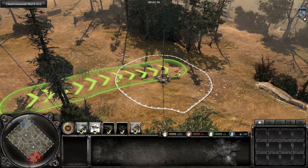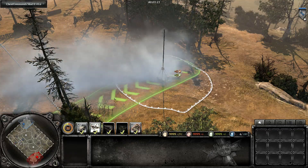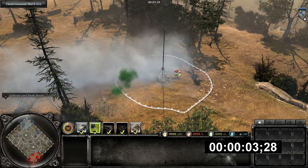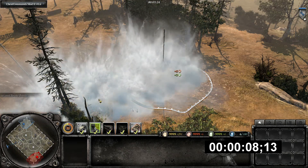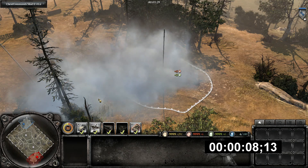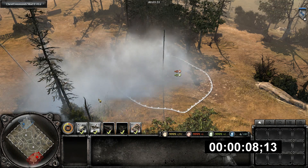When close to the edge of the map and bringing the strike in from the short side, it is approximately 4 seconds between using the ability and the shells landing. When bringing it in at the same spot but from the opposite direction it takes approximately twice as long. So try to set the arrows in the UI to minimize the plane's travel time and maximize the chance of the strike landing. Be aware that these abilities can be extremely strong on the edges of the map due to the short travel time, but rather ineffective in the center of the map due to the longer travel time.